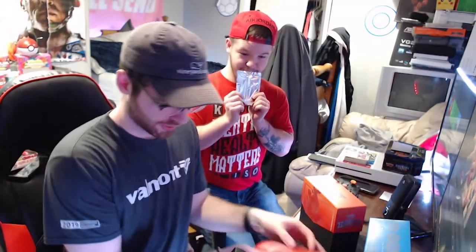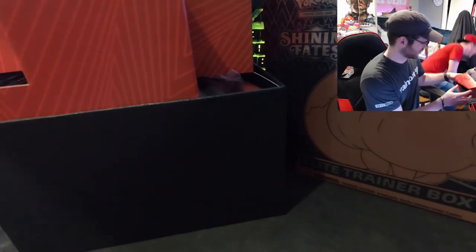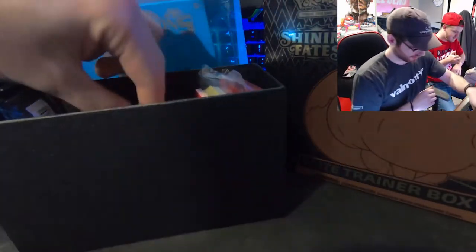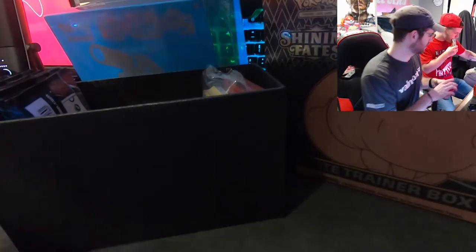On the inside we got a Tyranitar, an Empoleon, and an Urshifu somewhere in there. We got the little player book with all the cards in it. Jesse's drinking a juice box — a second juice box. Pull this bad boy out. We got the trading card rules — so excited about that rule book.